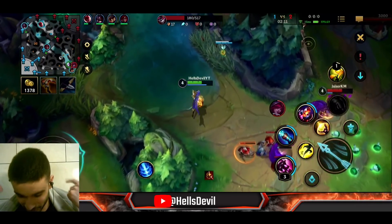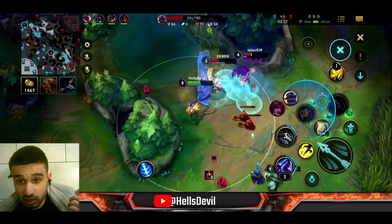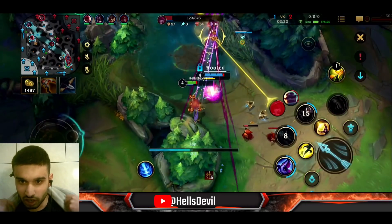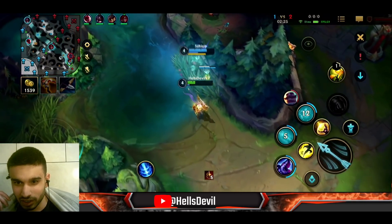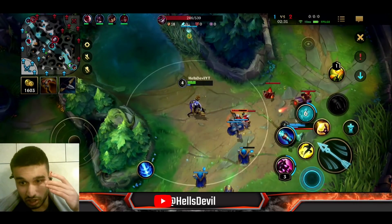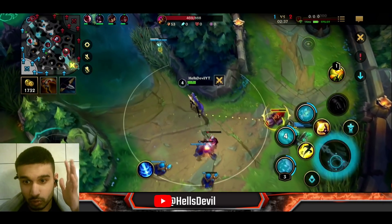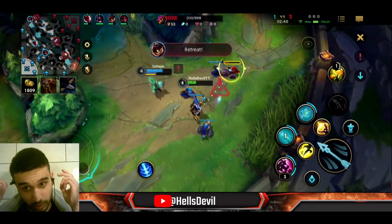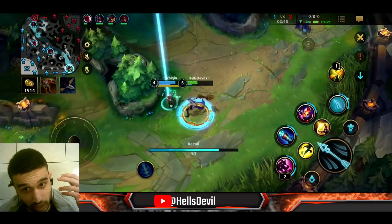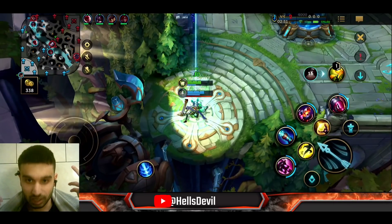Look — we're actually winning the lane with Jinx. I did overextend a little there. She flashed away and I can't chase — I would have definitely died if I flashed over the wall. In a situation like this where the enemy is super low, you just want to push the lane and go back. The enemy loses farm and I go back with 2.4k gold while the enemy had way less.